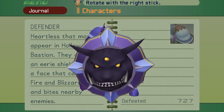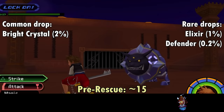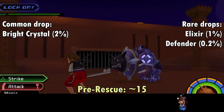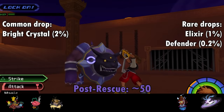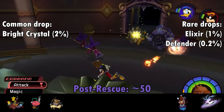You can consider the Defender to be a sobering look at what it would be like if Goofy went to the dark side. The Defender attacks with a quick shield bash, a spin move, and two elemental moves where the shield's eyes glow and it shoots ice or fire — the latter of which can be deflected. As you'd expect, the actual shield is impervious, so aim for the man behind the curtain. Defenders drop the Bright Crystal at 2% per kill, as well as the incredibly rare Defender shield for Goofy at 0.2%. In the post-rescue, six can be found in the Grand Hall, provided Stealth Soldiers aren't set to spawn.